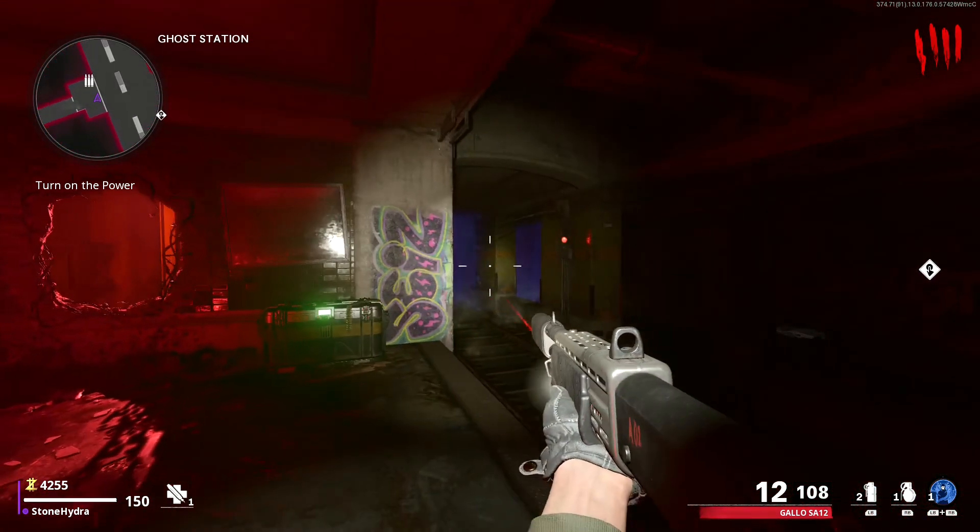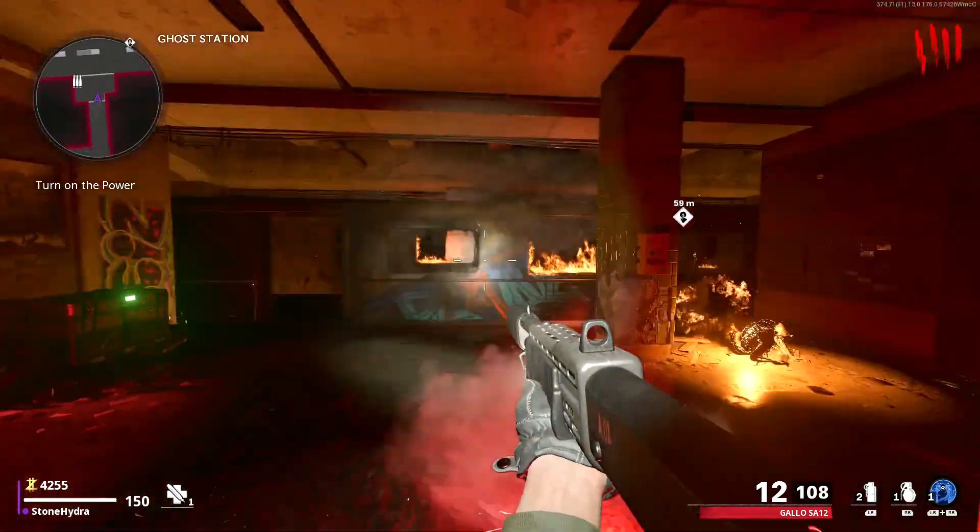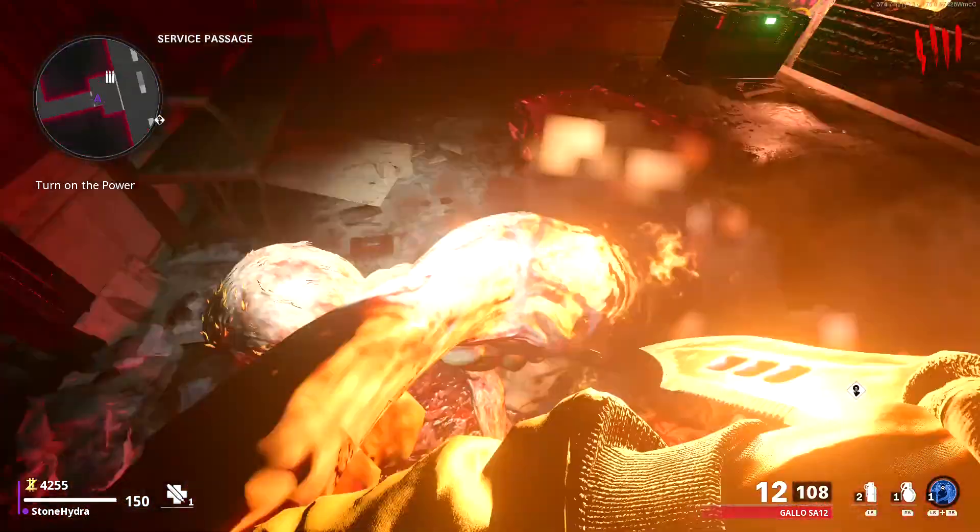Once you reach the train station, you must wait for the train to pass and kill any zombies that come off the train that are on fire, leaving one zombie behind.